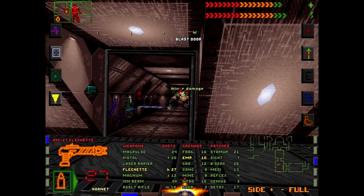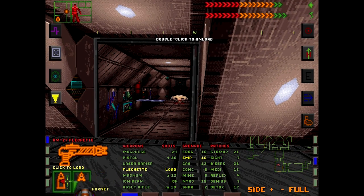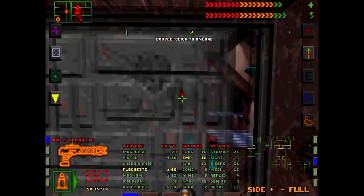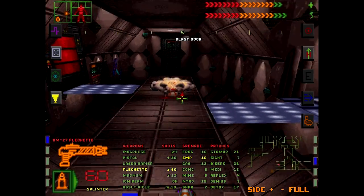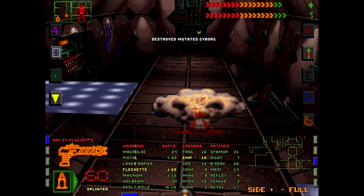I switched to Hornet rounds, which are great against bots, but not so good against flesh. As soon as I start firing, something covered in flesh shows up, so my smart targeting's on that one.